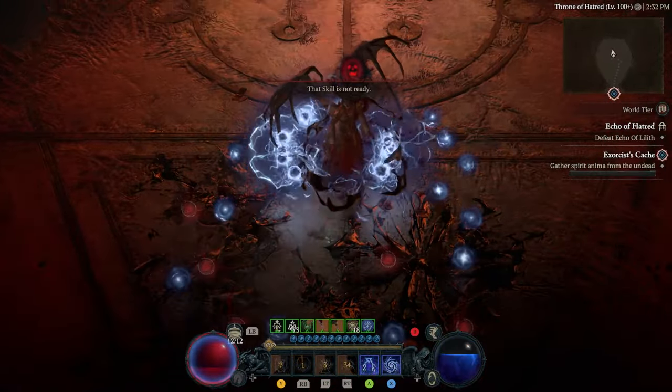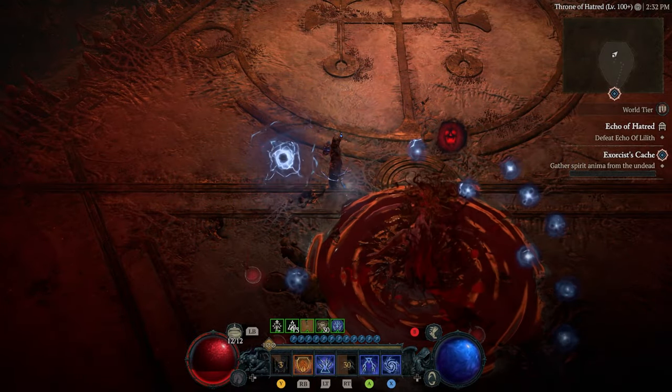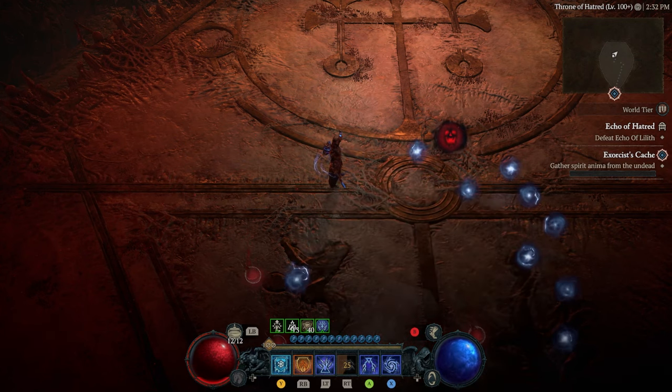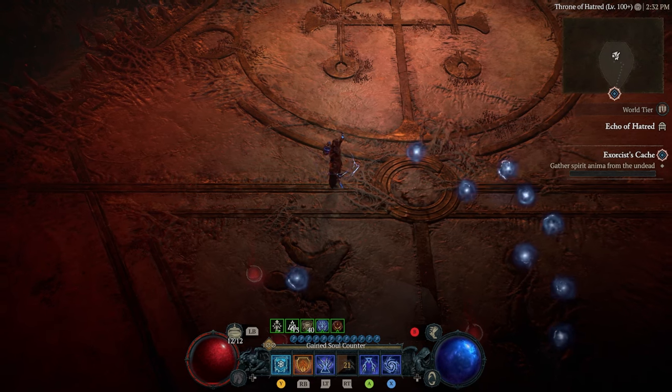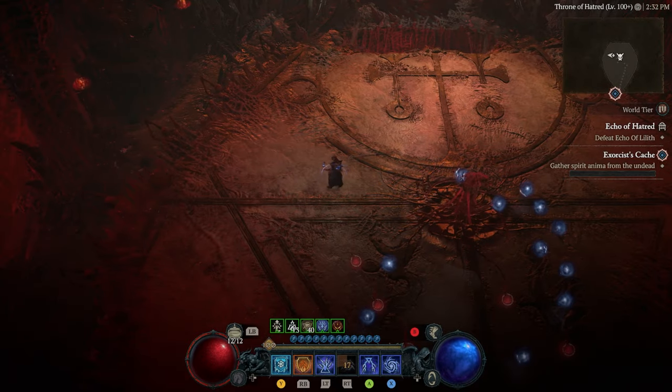The second phase is where it gets a little more complicated. We're going to go over the three steps on exactly where to position yourself, because it's crucial — if you are not in the right position you will instantly die no matter what build you have. So this is really critical to follow along.